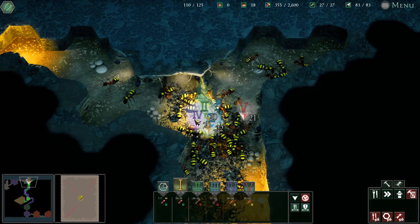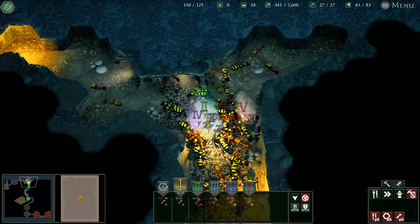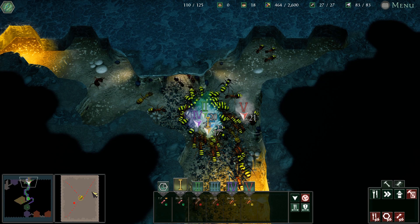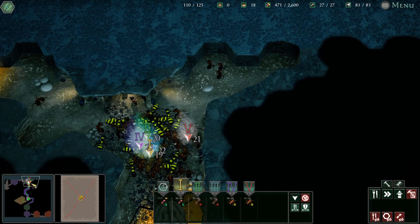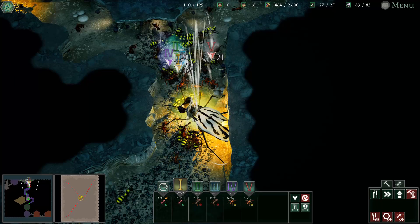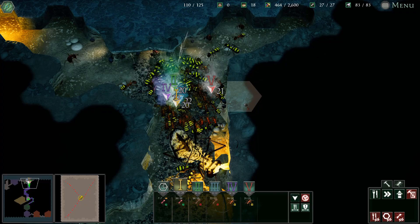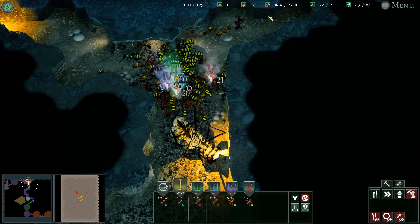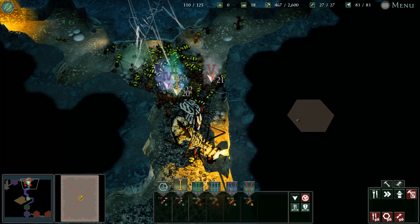Protect the queen, protect the brood, protect the colony. A giant tiger beetle has become food for our colony. Now we're going to tear it apart and utilize its dead body to maintain our reserves while we fight off the attackers. Three tiger beetles - they're not going to last long.